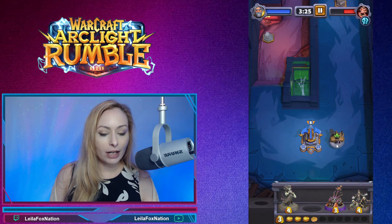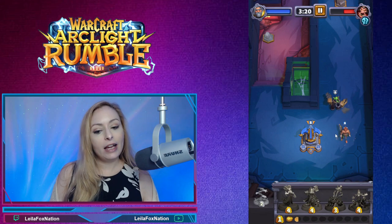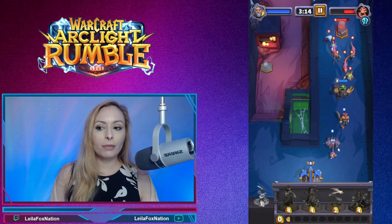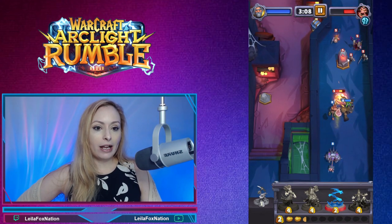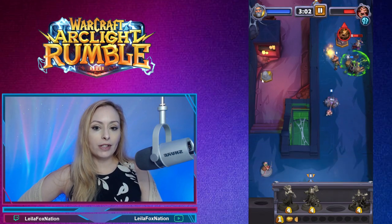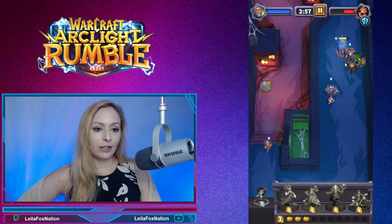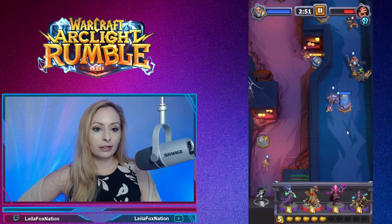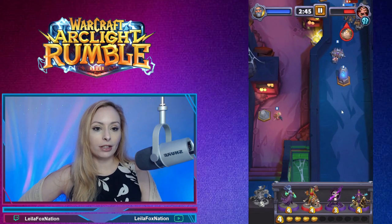We're going to have a deck we haven't played before, and as you play the game more you'll get used to what some of these cards and heroes are. We're going to work towards grabbing this chest — we'll do some chain lightning here, send a Cobalt down to try to grab the gold over here, and then grab this stone. It looks like Thalnos is going to be our leader.